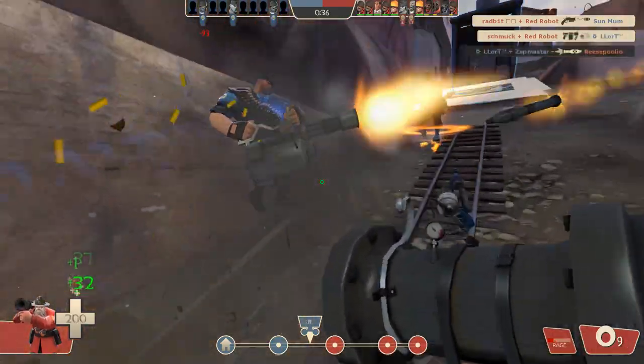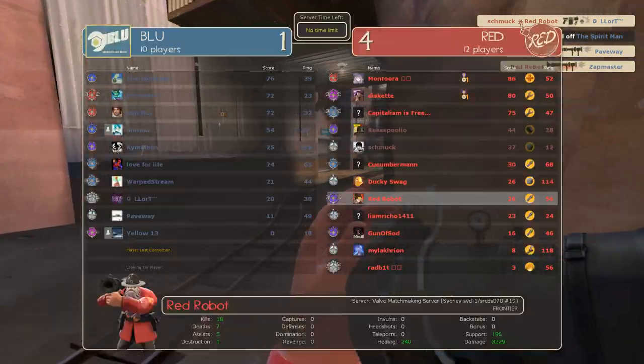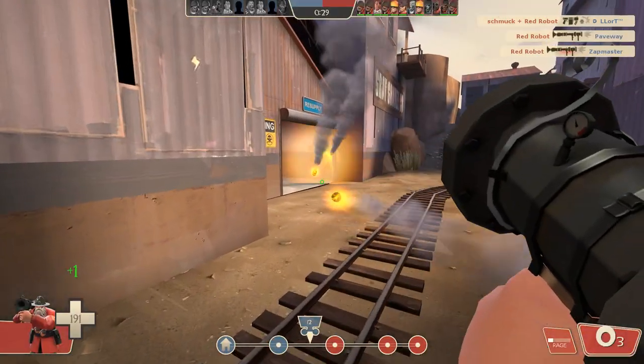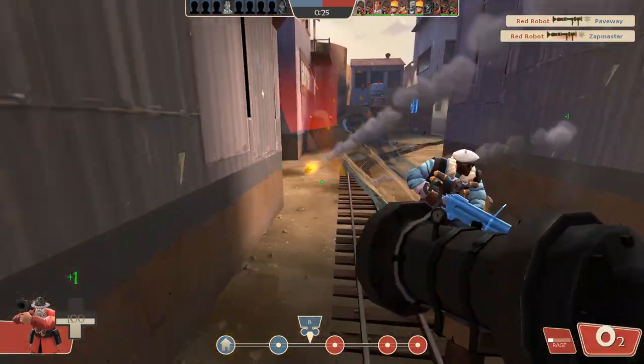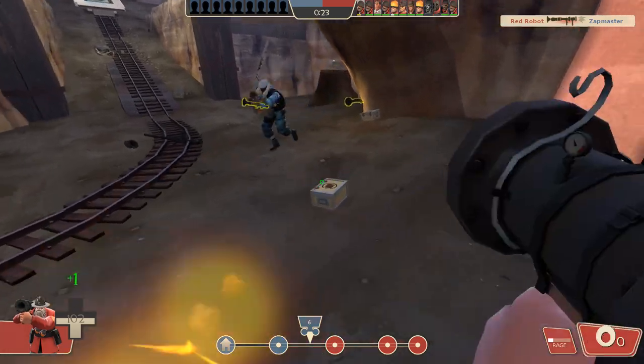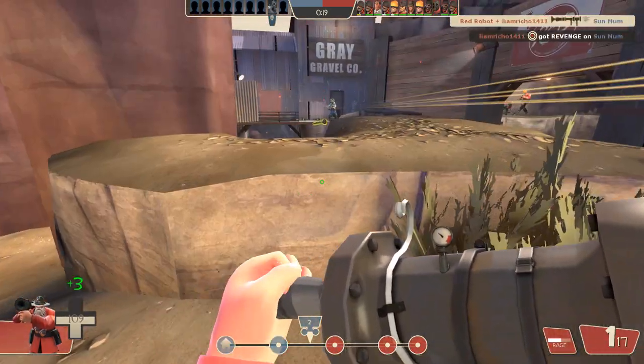On this push here, the Conch really helps my team because at the end of it we actually wipe their team — and how often does that happen in a pub without some sort of crazy Kritzkrieg push? Alright, so for the loadout: we've got the Beggar's Bazooka for the non-stop rockets, the Conch for the lifesteal and movement speed — and what about melee?